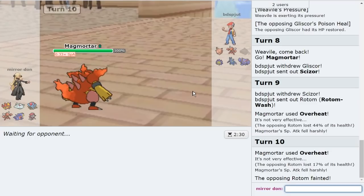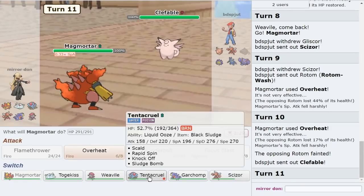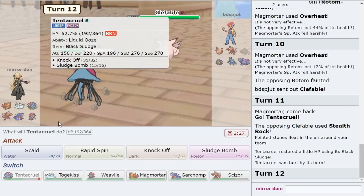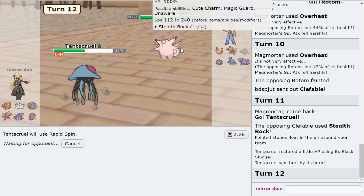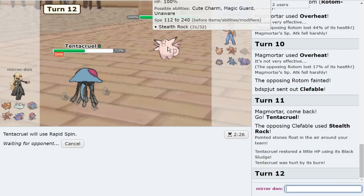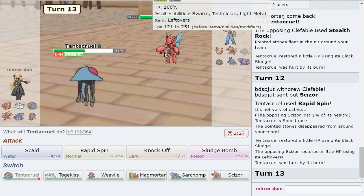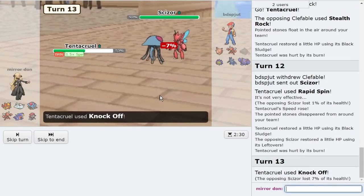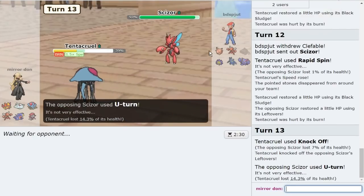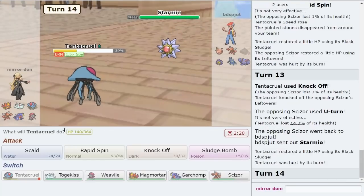Maybe they're Unaware Clef. If they go Clef, should I just stay in and click Overheat and see what happens? I think the play is to go Tentacruel and then Knock Off and do what I did before. Kind of like the idea of just getting rid of the Leftovers so my Weavile can 2HKO them later. Obviously Gliscor can come out — unless it gets two crits on my Scizor, I should be good. Starmie comes out though.